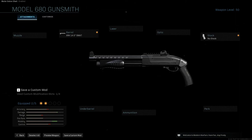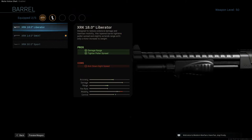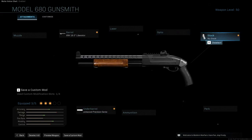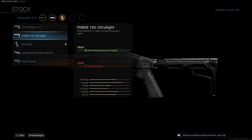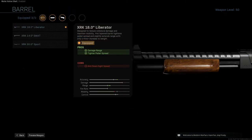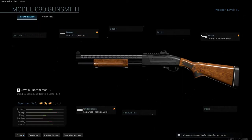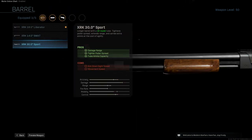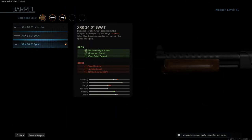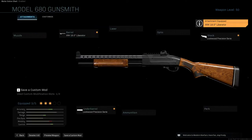Nobody actually fires it in the film, but it is in the movie. The Remington 870 is going to be the XRK 18-inch Liberator with the Lockwood Precision Series underbarrel attachment and the Lockwood Precision Series stock — that stock lets you get rid of the pistol grip. To distinguish it from the Mossberg 590: for the Remington 870 you use the XRK 30-inch Sport for greater accuracy, and switching back to the XRK 18-inch Liberator gives you the Mossberg 590.